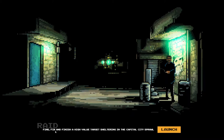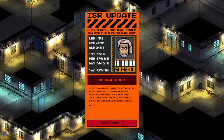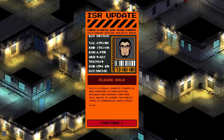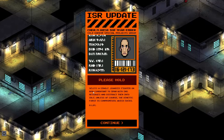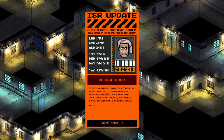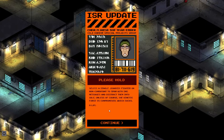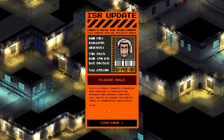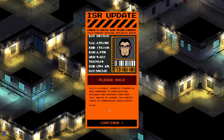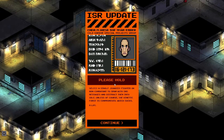The mission objective: Find, fix, and finish a high-value target sheltering in the capital city sprawl. A tutorial popup appears — select a single jihadist fighter or non-combatant to spam with SMS messages and distract them into idle. Unless, of course, the kinetic force is compromised, which sucks a lot. So I see this game has a little bit of humor, which is awesome.